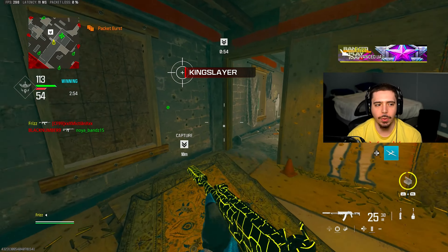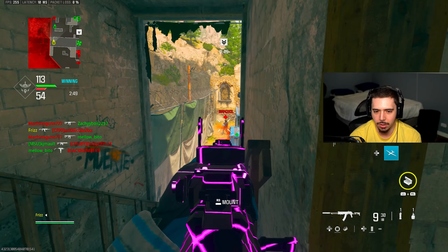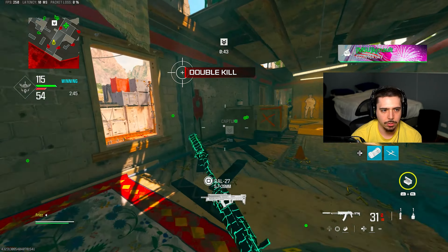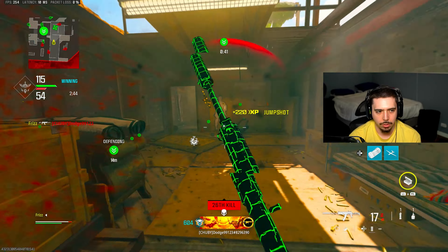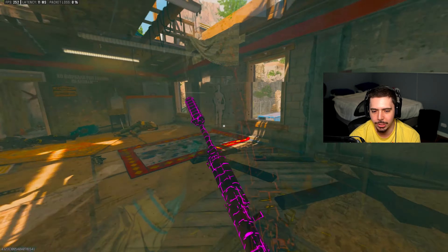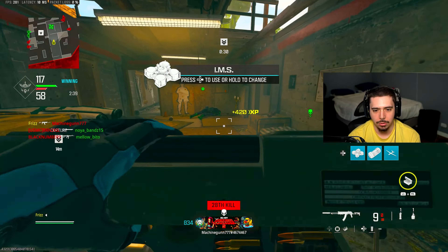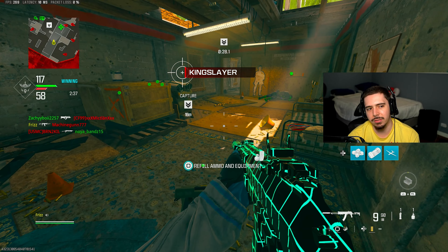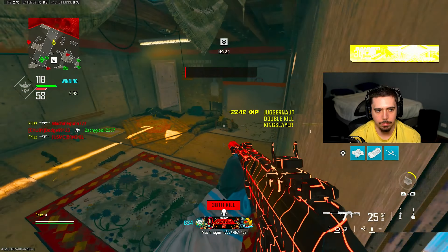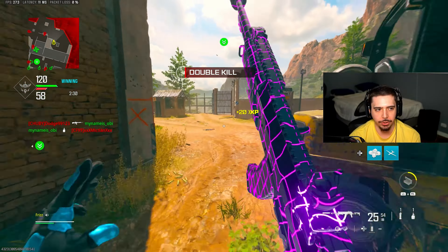I remember in MW 2019 I would just sit up here and camp — I wasn't moving at all. Let me call this DNA in. We said we got this, right? I said yeah, we do. These guys just keep coming. I need to get up here. I need more kills. I'm about to just keep them off the objective — we already got the lead.